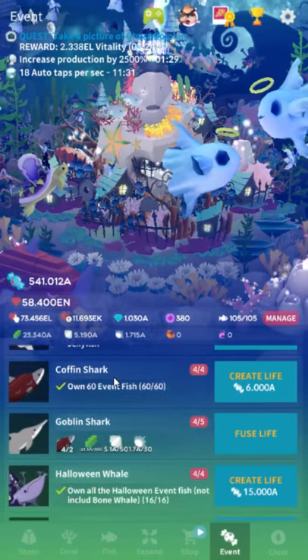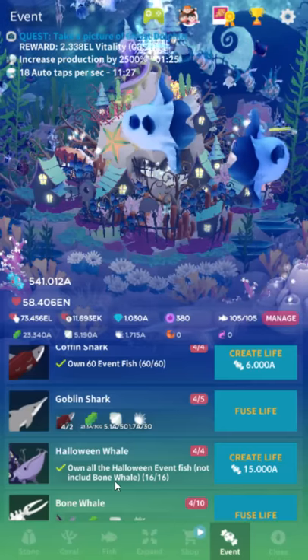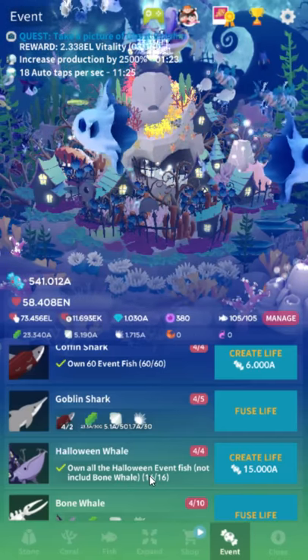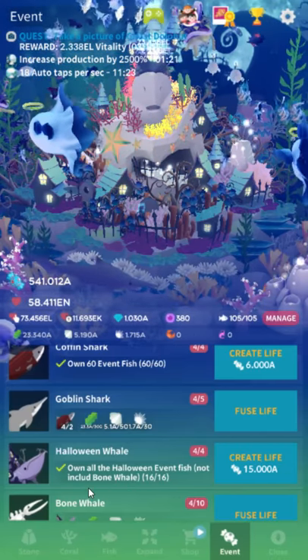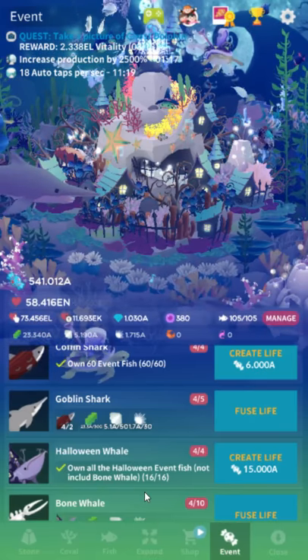Coffin shark: just own 60 event fish — there's always one like that. Then there's the Halloween whale, and again there's always one like this: you just own all of the Halloween event fish, not including the bone whale. Because — English extremely good.